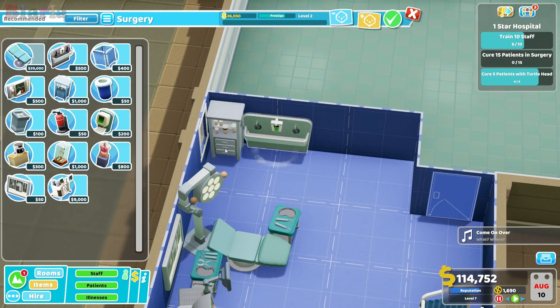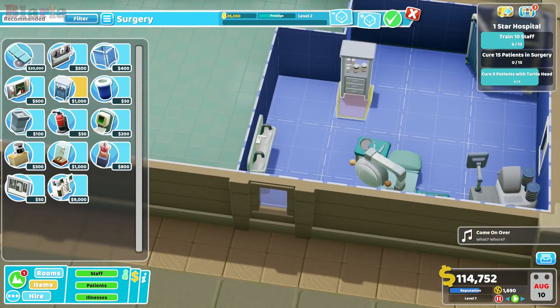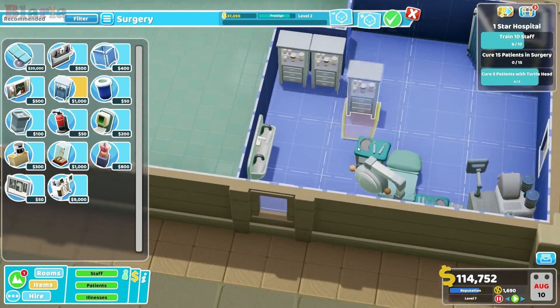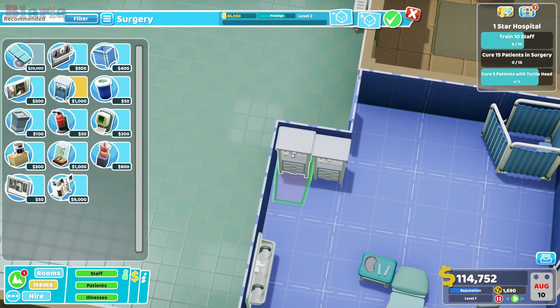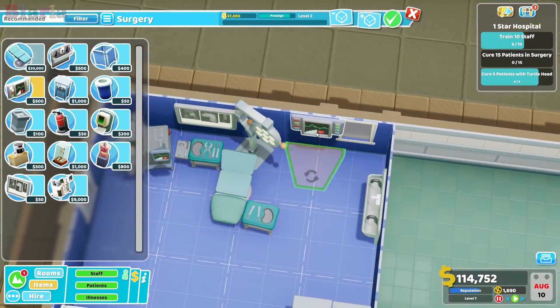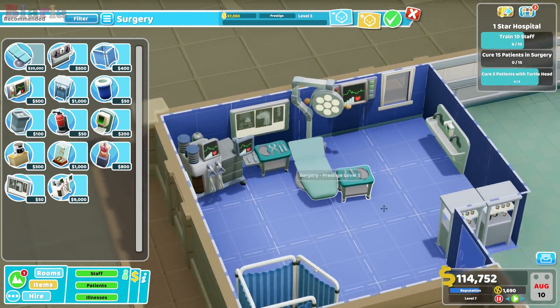Right next to the window - I don't know if I want them right next to the window. Maybe we could put them here, because again they've got some treatment power in them, which is always nice.